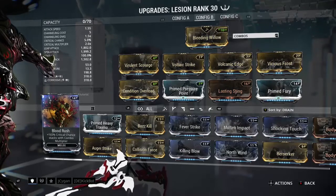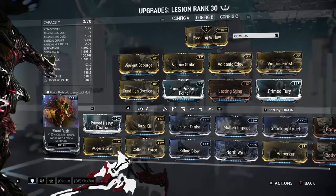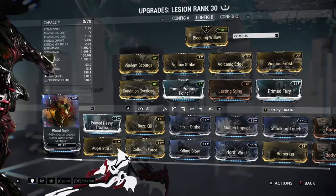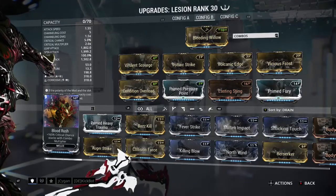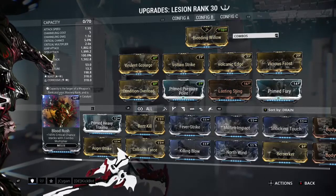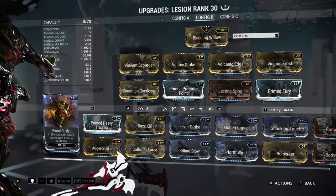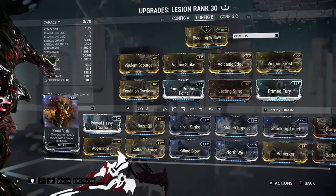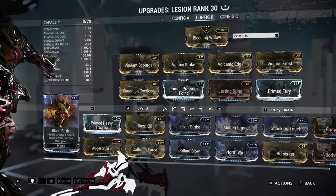I'm using Prime Fury — if you haven't gotten your login reward yet, you can put in the normal version or a Berserker if you'd like. Last is Lasting Sting, which gives status duration, keeping procs going for longer. However, if you don't want to go for this build you could use a hybrid — take out the Prime Fury, Lasting Sting, and Condition Overload and put in crit mods instead. But that's about it guys, peace.